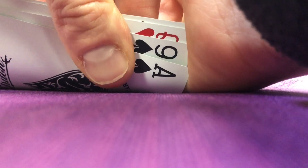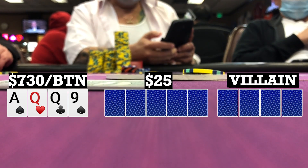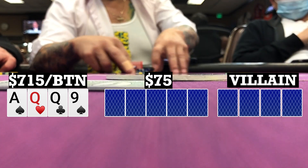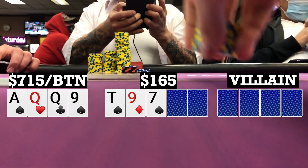Still six-handed. I look down at ace-queen-queen-9 single suited on the button. There's an early position open to 15 and one caller to me. I call and both blinds call, so we're going five ways to a flop. Flop comes 10-9-7 with two spades. Small blind bets 30, two callers to me, and I call. So we're going four ways to a turn.